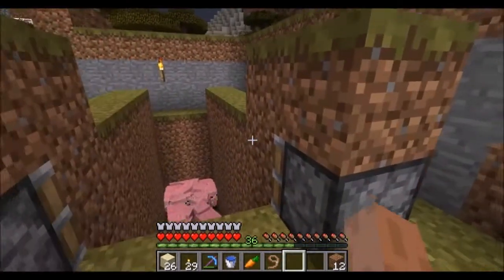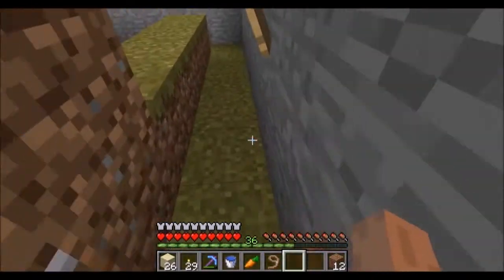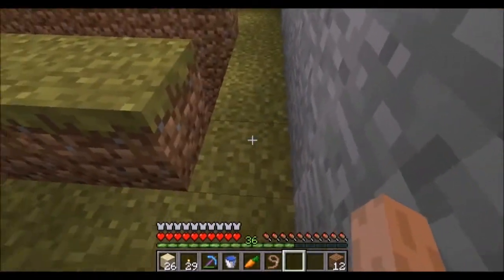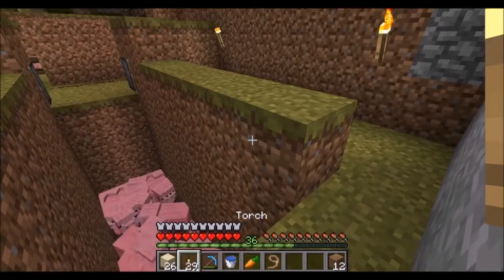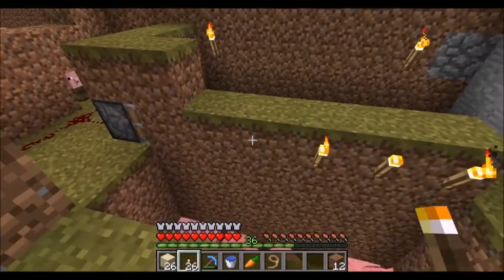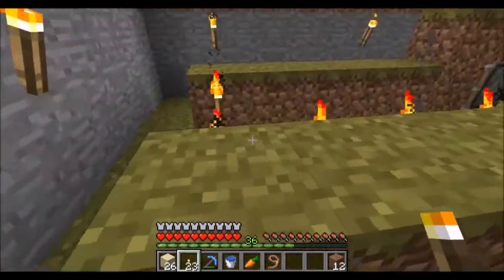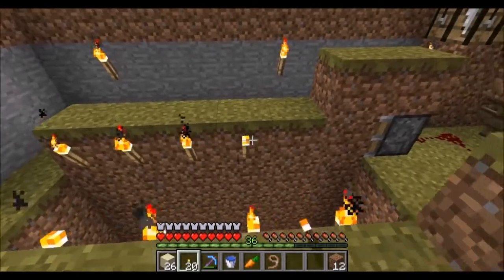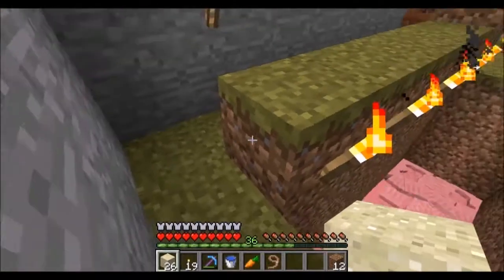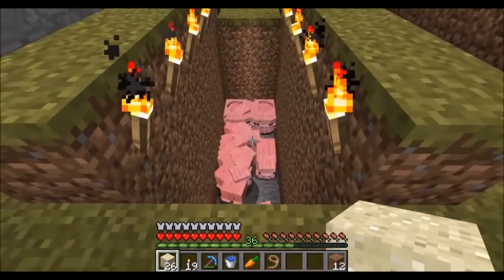For pigs, what we're going to do is push these blocks out to the side. We're going to have to create enough space here, then put the torches at the side of the blocks and place the sand on top of it. The concept is that once you push these blocks out, it will dislodge the sand above and have it fall to the ground.